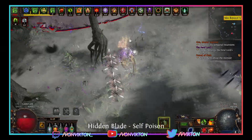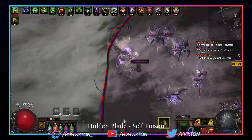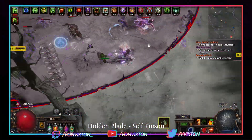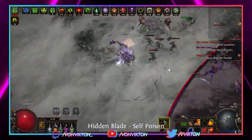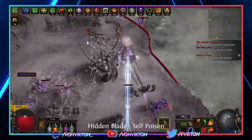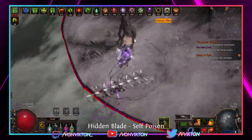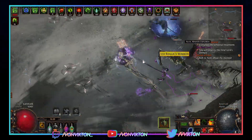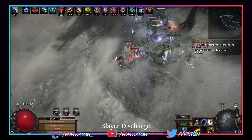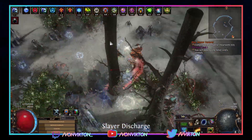A solid part of the profit also comes from legion and delirium splinters — once you hit 300 splinters you can turn them into a simulacrum, which easily sells for 2.2 exalts each. In this guide I'll cover a few different options on how to set these maps up, as well as some of the best builds for this content. If you enjoy this guide or any of my other Path of Exile guides, consider liking the video and subscribing for more content.